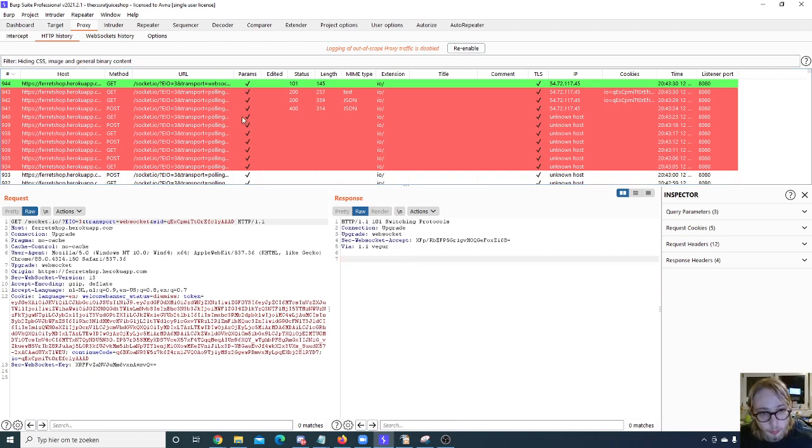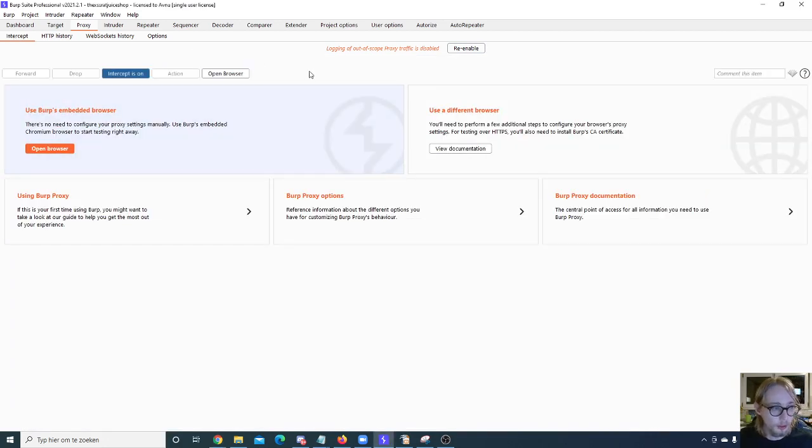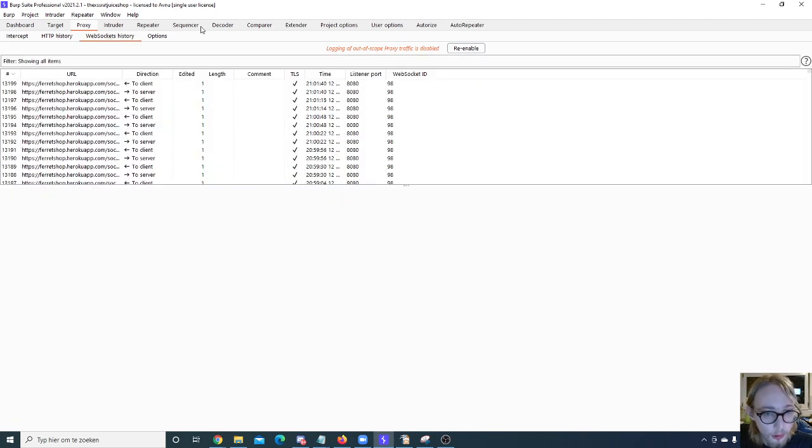For the Intercept tab, by default Burp starts with Intercept on. If you're surfing to a website but nothing is loading, check if Intercept is on — that's happened to me way more than I like to admit. Burp also has a built-in browser, which I almost never use because I want to save time and have passwords saved in my browser's password manager. The built-in browser starts a completely new session, so you lose everything every time.